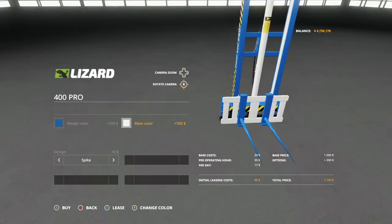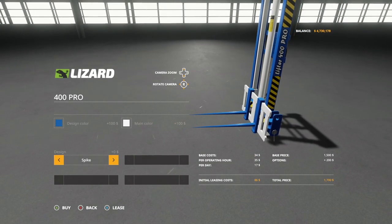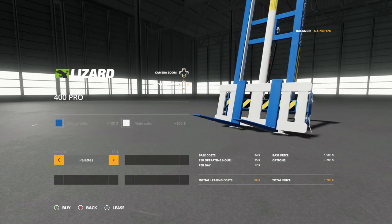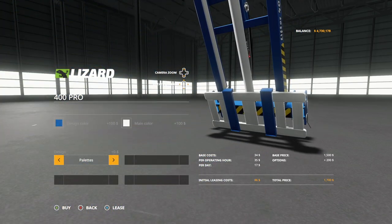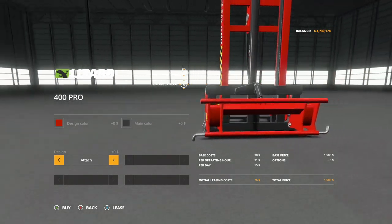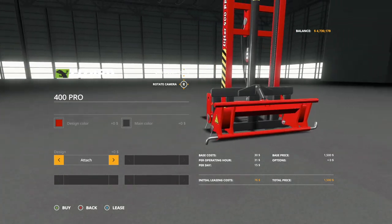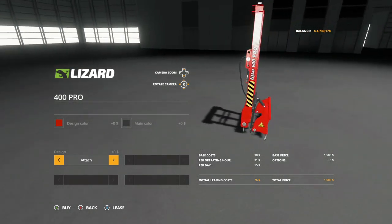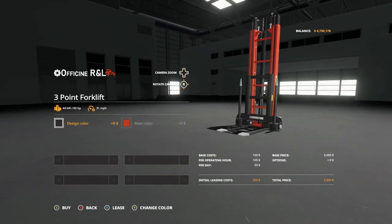We've got a design color option that changes your main color. Let's do some New Holland stuff today — we're going to change to New Holland blue and then change that white. The designs down here include spike and pallets. You do have to be careful if you do it too much. You can also add an attachment on there as well, which means you can add any front loader tool to this.